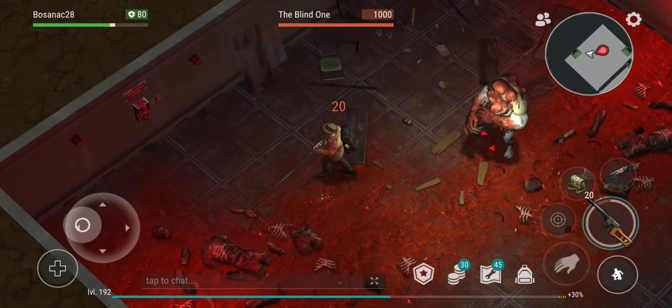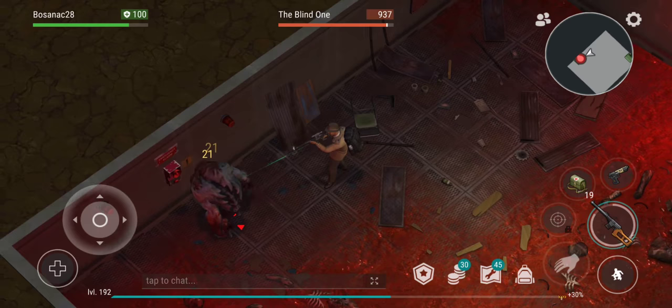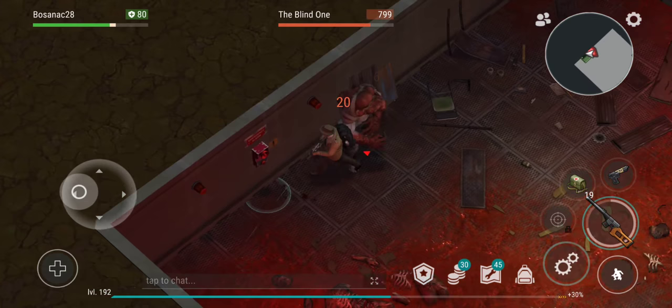We're going in here. The first thing I'm going to do is come over to this alarm. I'll basically let him hit me because it takes a while to kill him. The easiest way to kill him is when his head is in the wall.